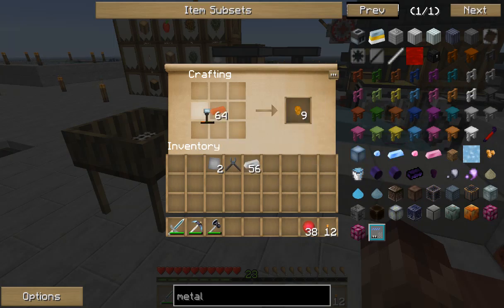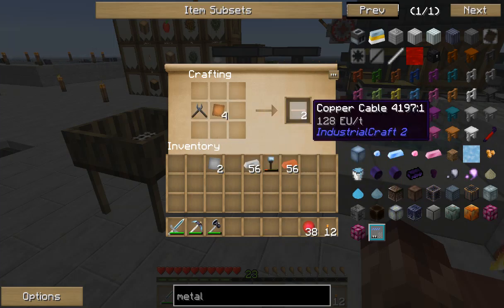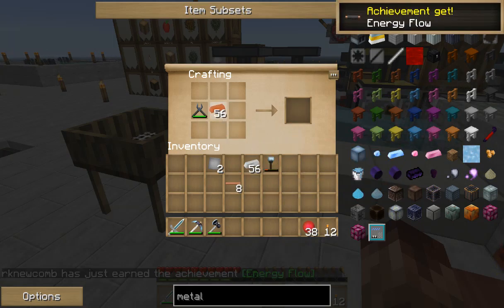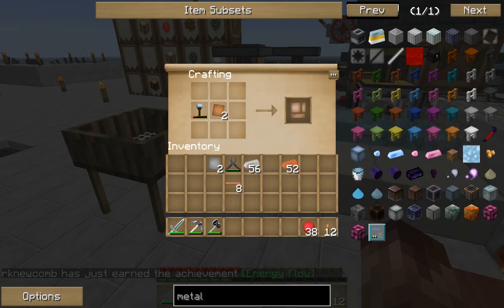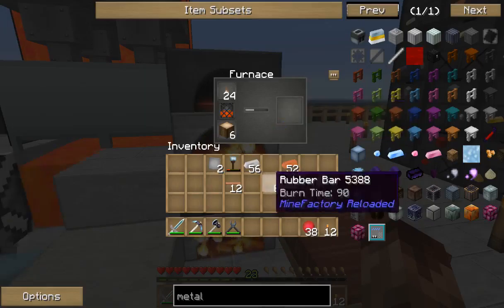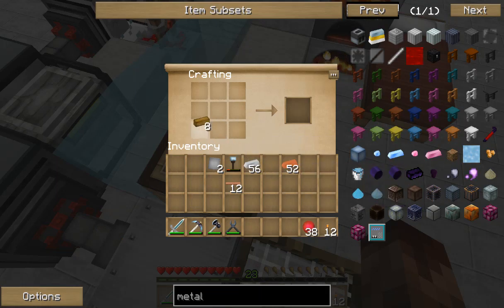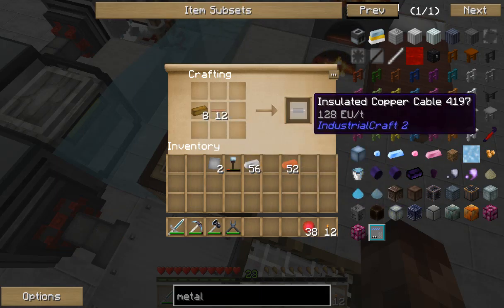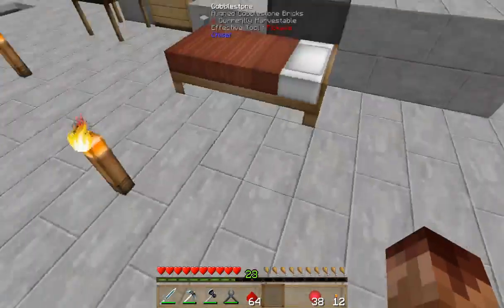I'm going to have to make some plates. We got eight, we need to make some plates - probably a couple more. Worked out pretty good. Then we need some of this rubber - you know what, I think I had some already made up. Yeah, let's see - I used it on the spawner.